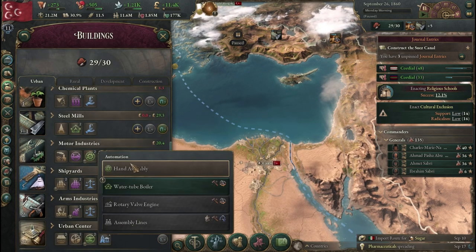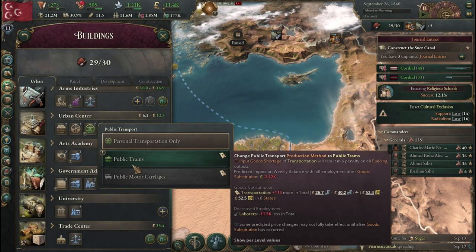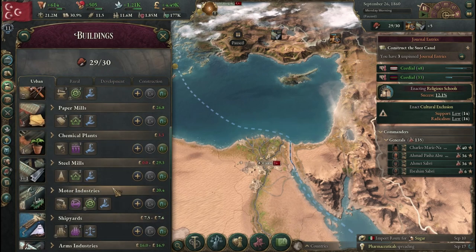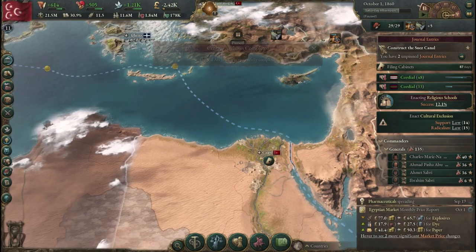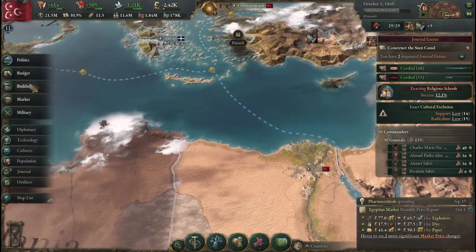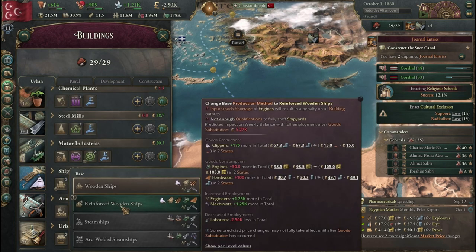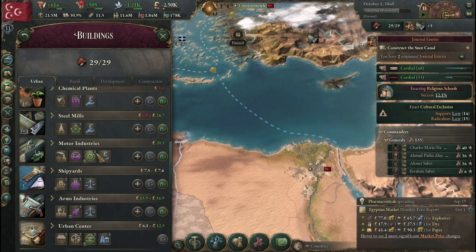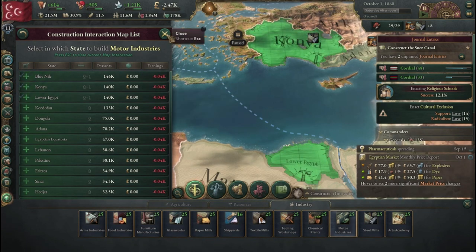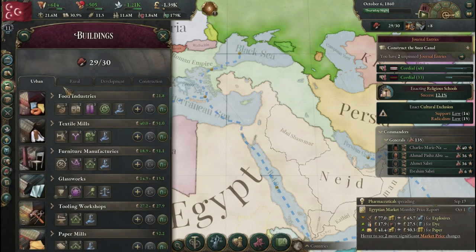If we upgrade to a standardized filing system, we have the paper to do it — that'll really boost our bureaucracy. Water tube boilers here are going to be very useful. We still don't have enough engines for reinforced wooden chips, so we'll build up some more of those. We now have a lot more peasants since we've freed the slaves, so that's going to be useful for us.